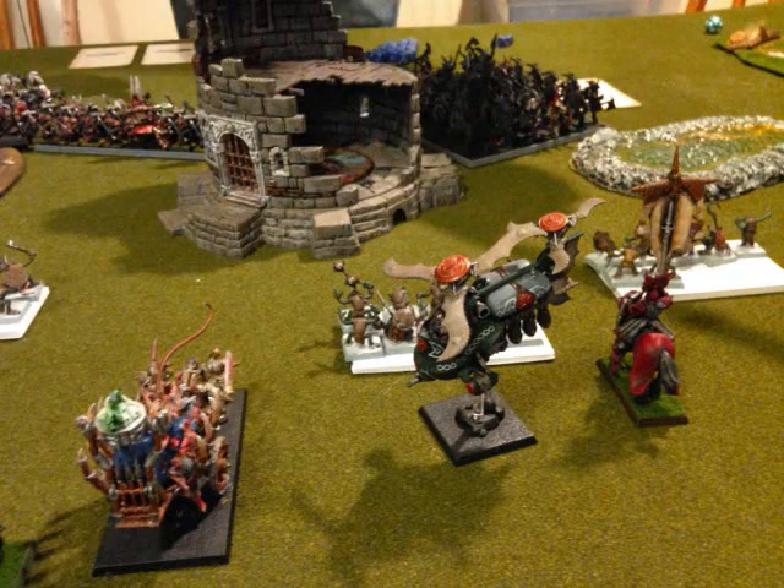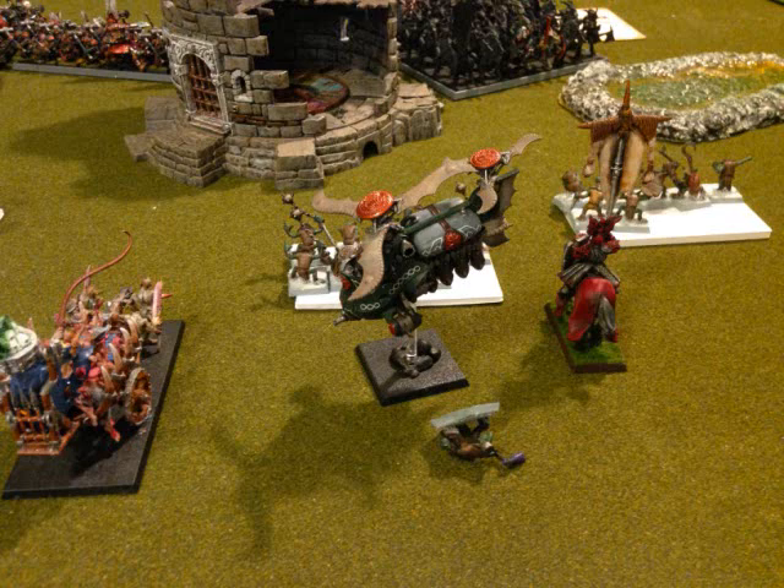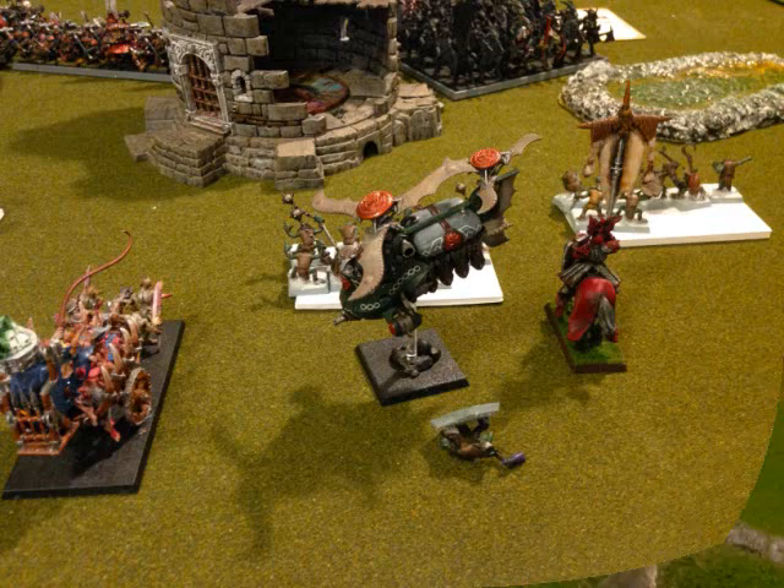He zooms the Gyro Bomber over and drops a bomb on the Knoblar unit, ending up in position to threaten my Necromancer on the Corpse Cart as well. However, the bomb he drops on the Knoblars is a dud and only kills one of them, so they're not going to panic.